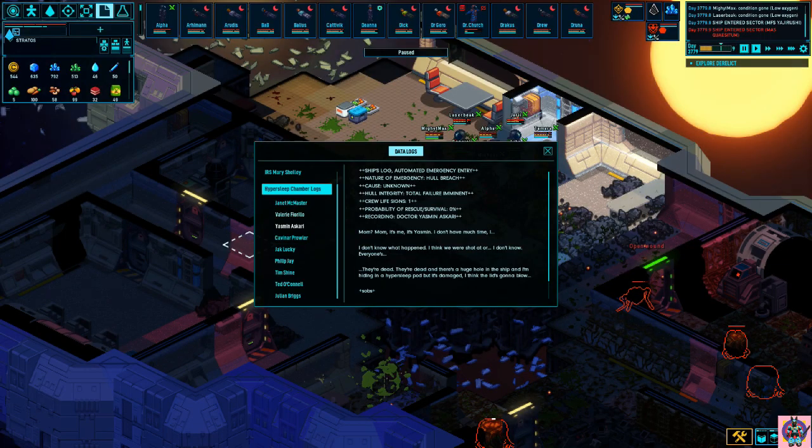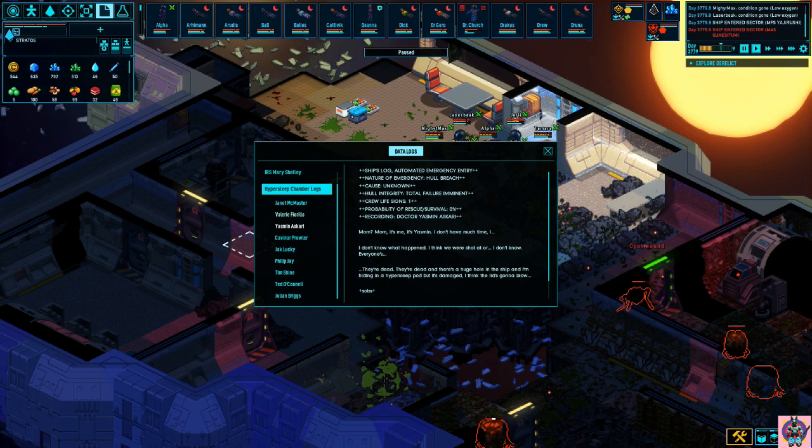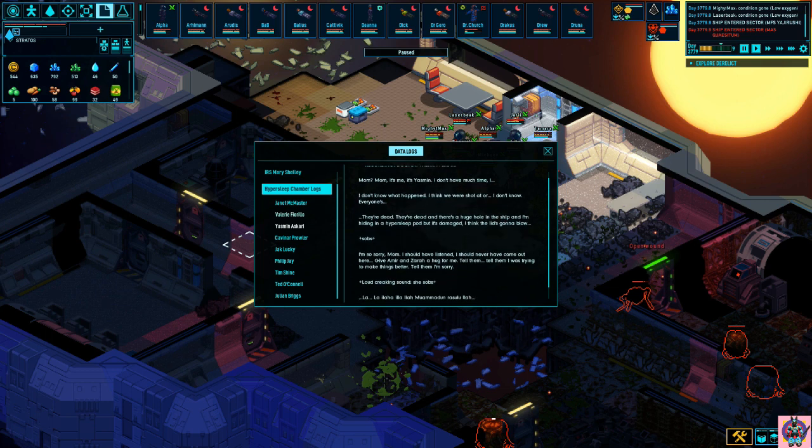The next entry belongs to Yasmin Askari. Ship log. Automated emergency entry. Nature of emergency: Hull breach. Cause: Unknown. Hull integrity: Total failure imminent. Crew life signs: One. Probability of rescue survival: Zero percent. Recording. Dr. Yasmin Askari: "Mom. Mom, it's me. It's Yasmin. I don't have much time. I don't know what happened. I think we were shot at. Everyone's dead. There's a huge hole in the ship and I'm hiding in a hypersleep pod, but it's damaged. I think the lid's gonna blow."